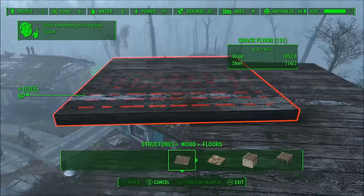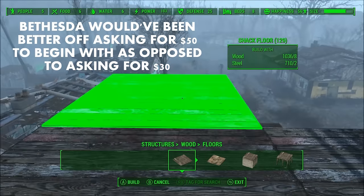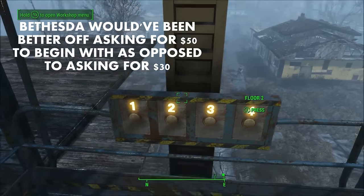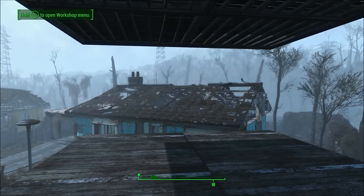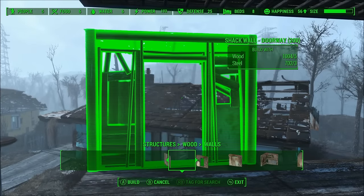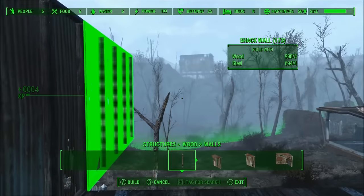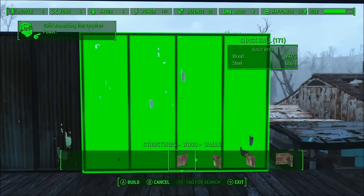I also think the season pass price increase, in addition to a lot of the settlement DLC, was a turn-off for a lot of people. It would have been better if Bethesda simply asked for $50 to begin with and then developed DLC with those costs in mind, as opposed to starting at $30, increasing the price to $50, and developing DLC for people that paid at two different price points. It's true that $50 for a season pass is a pretty hard sell, especially when you could pay $10 more and just get a brand new video game. However, I think if the content added is substantial, people will buy it. At the end of the day, this is just one man's opinion — Bethesda can do whatever they want. I think they are better off having fewer total add-ons at higher quality than a higher quantity of add-ons at lower quality.